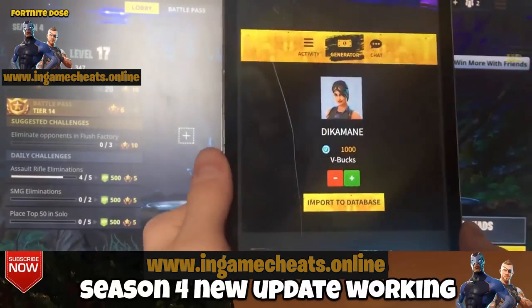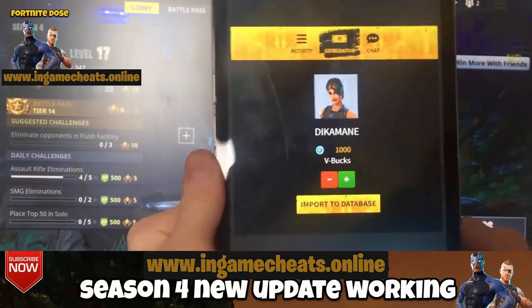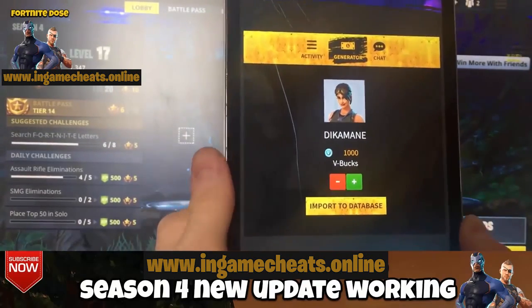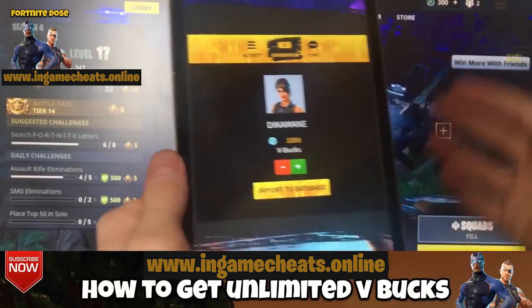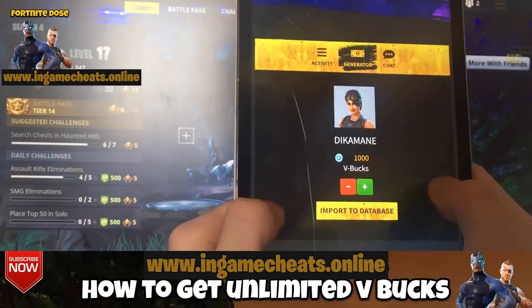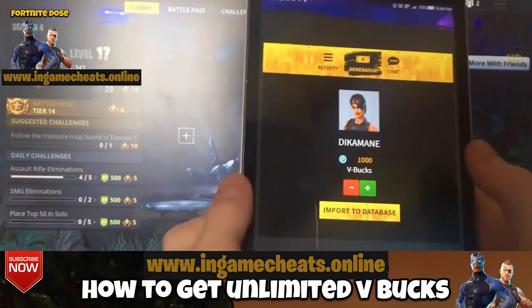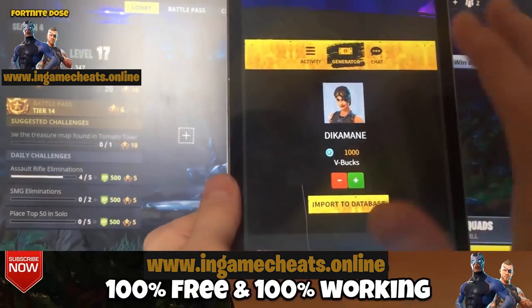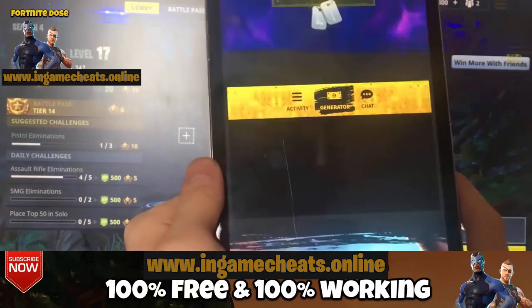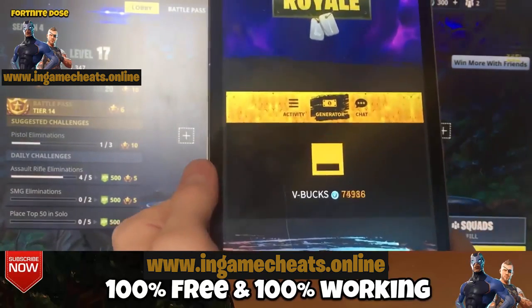Now you need to select the amount of V-Bucks you want. For this case I'm going for just 1000 so I can buy some skin. You can lower or add more V-Bucks — just choose the amount of V-Bucks you want and click on the import to database button.